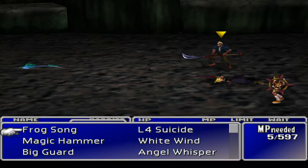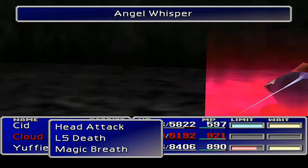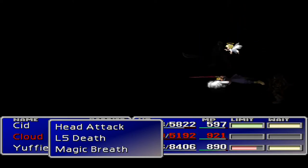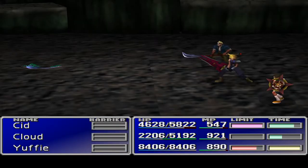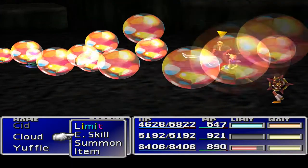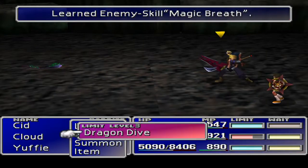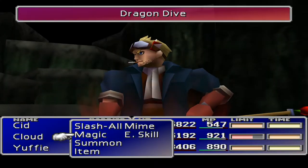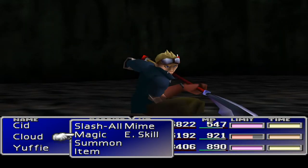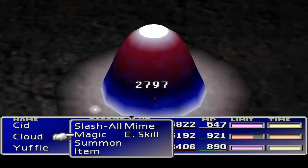We're not gonna do Magic Breath yet - that would be bad. Do I have Angel Whisper? That's the wrong one. Now we're going to do Magic Breath against people - this could be catastrophic, but with 5,000 points of health each, and Yuffie's got 8,000, this should be all right. Bam! And then the limit break to finish her off. Magic Breath for everybody!